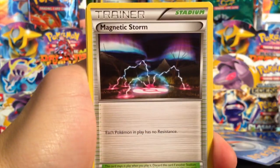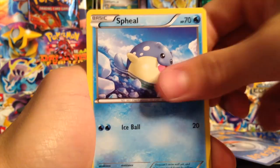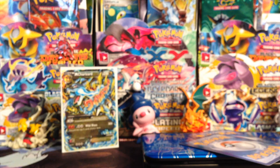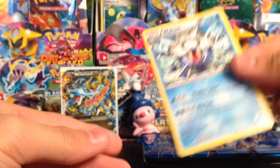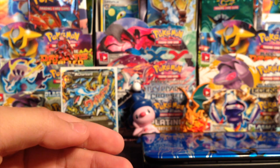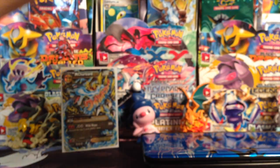We have a Swirlix, a Magnetic Storm, Celio, Sandile, Bergmite, Pineco, Steel, and a Bunnelby. Our reverse is a Pineco, and our rare is a Walrein — got Shazam right there. Charizard Y artwork next.